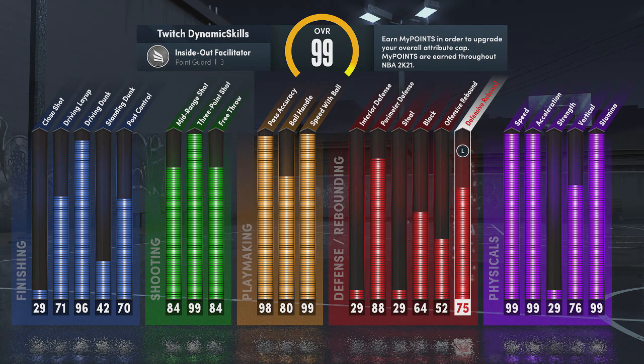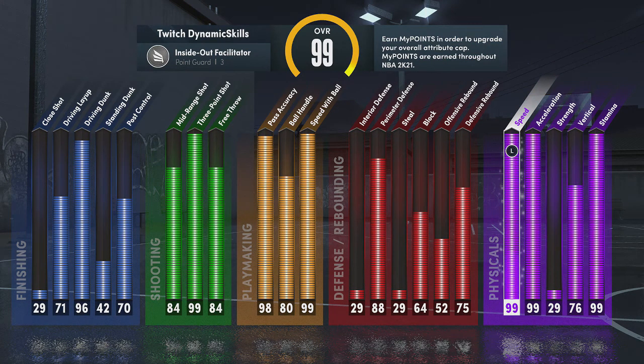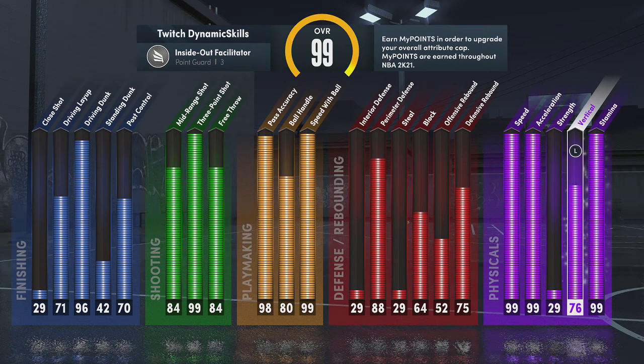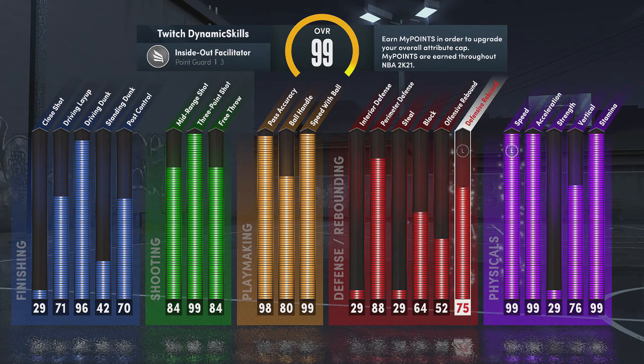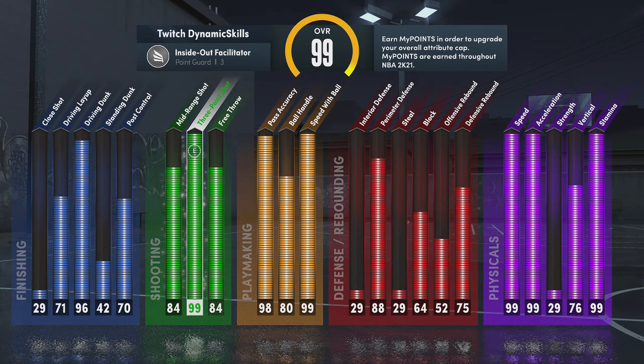Block 64. I don't need the defensive rebound — I think I put that up to try to get some extra badges. Physicals: 99 speed, 99 acceleration, 99 stamina, 76 vertical. I've seen a lot of 6'3" builds out there, and these people are not putting perimeter defense. These 6'7" power forwards, which everybody in 2K made, are not going to be able to guard you. You are simply too fast. Speed kills.